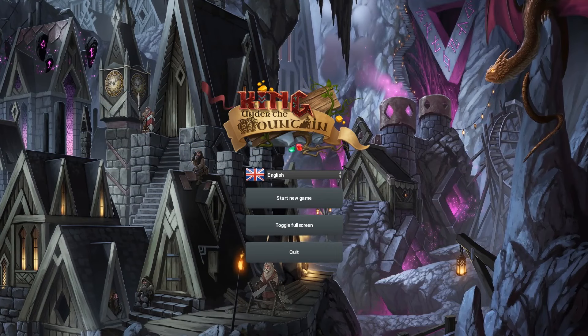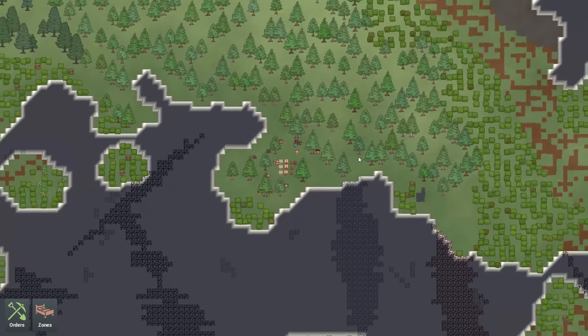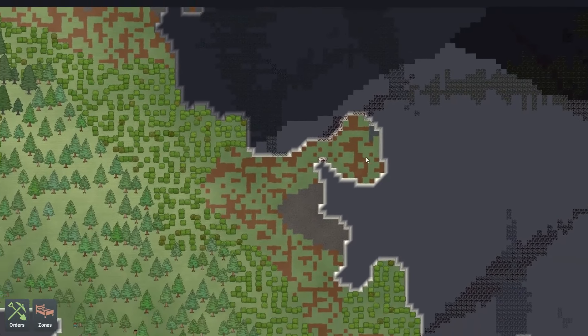So you build a colony and that. Here we are, all my mates on this randomly generated map. It's got the usual Rimworld style things, and also Dwarf Fortress I guess.